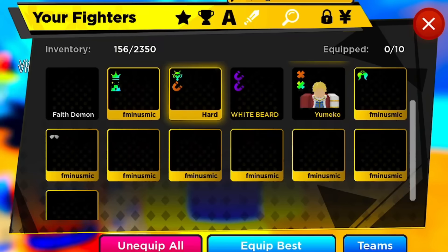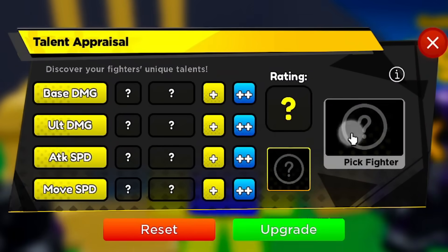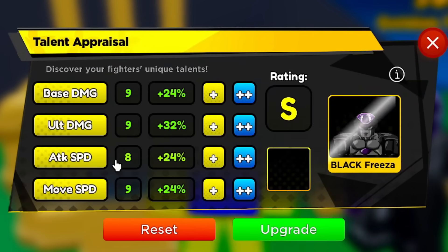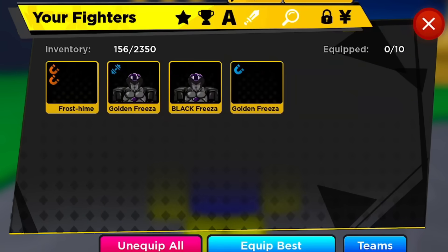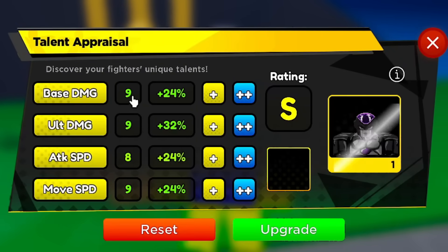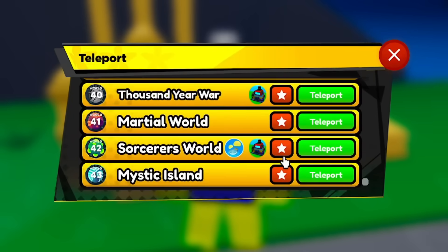Now that we have three Black Friezas in our inventory, let's get it! We're going to find whichever one has the best talent — that's the one we're going to limit break. First Black Frieza: seven base damage — not using that one. Second one: nine base damage, nine ultimate damage — that's okay. Third one: eight, eight, seven, nine. So I'm going with the one that has nine talent — nine ultimate damage, nine base, eight attack speed, nine movement speed. That's the one we're going to limit break.